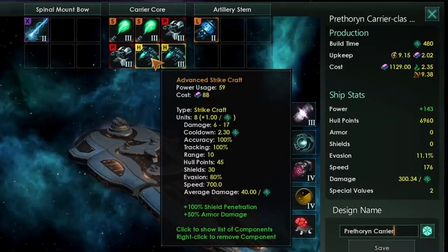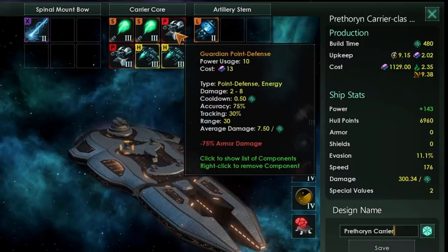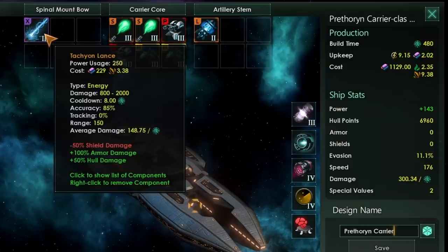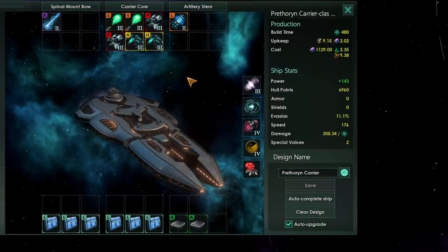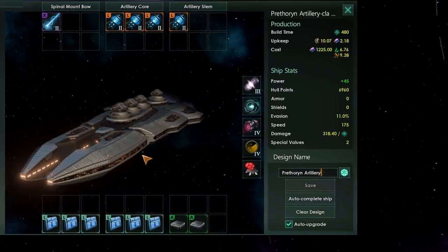You're going to want lots of fighters and strike craft to deal with the enemy missiles and fighters, as well as guardian point defense to deal with those incoming scourge missiles. They will not be running any shields, so you don't need to worry about shields. That being the case, I would recommend going with tachyon lances, neutron launchers, and in your small slots, if you have them, plasma cannons. This is going to give you extra armor and hull damage, and because you're not dealing with shields you don't need to worry about it.